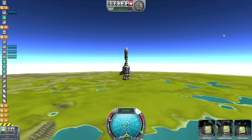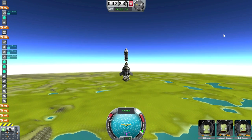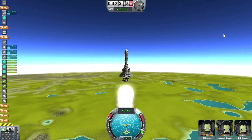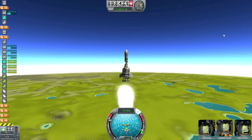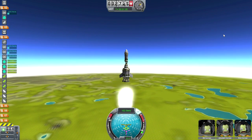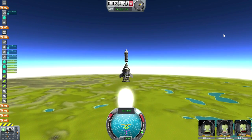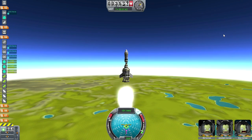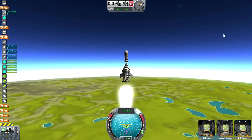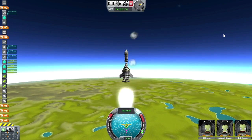First separation goes well, though we turn a bit. Another major improvement: we now have fuel indicators, so I know how long these stages are going to last — that's a huge thing. The fuel tanks are displayed separately, which they end up being for quite a while in KSP.